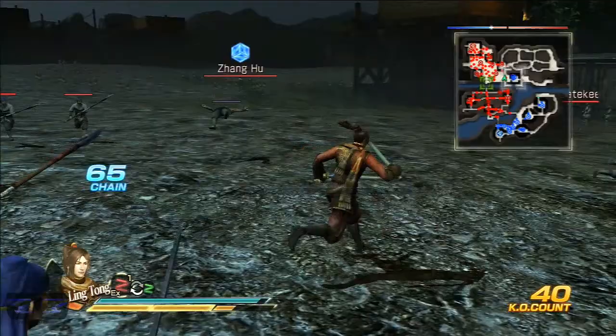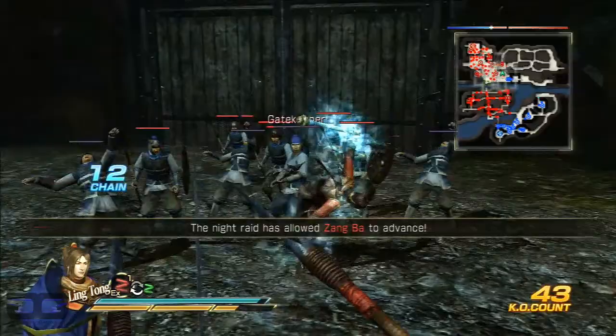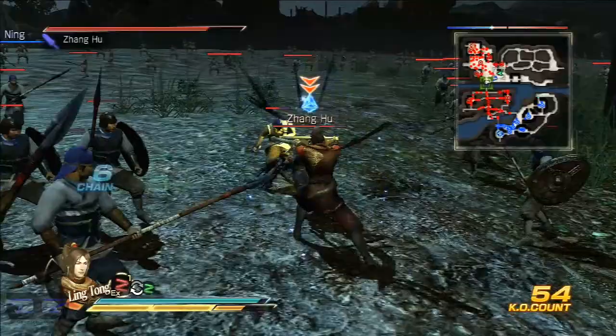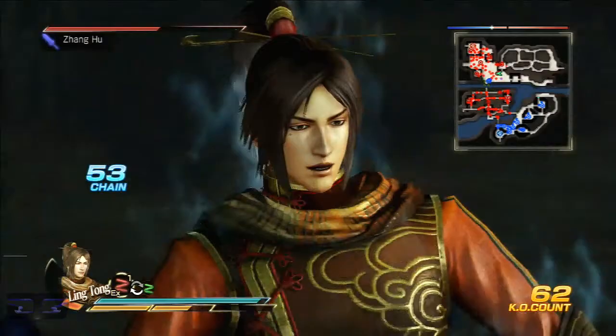Now with his 3-sectional staff, there are some moves where he knocks them away, and there are some grabbing attacks too. Breaks enemy guards. But his range is a little unpredictable - sometimes I think I would reach the enemy but I don't, so it's really weird.